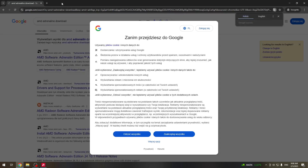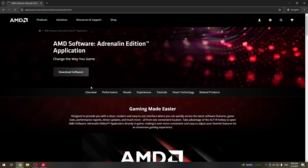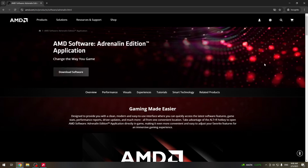In most cases the first link will be the correct one. Just press download and go through the setup wizard.